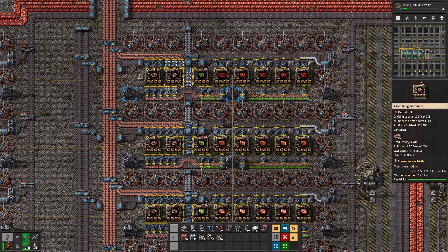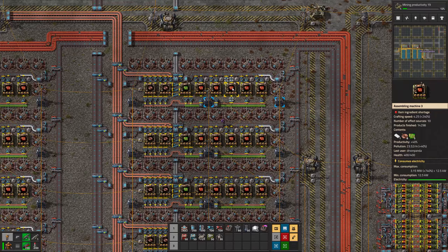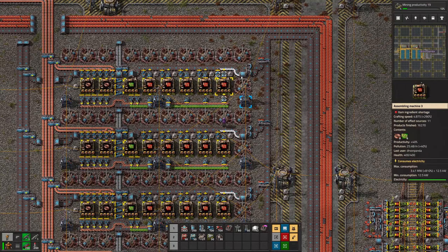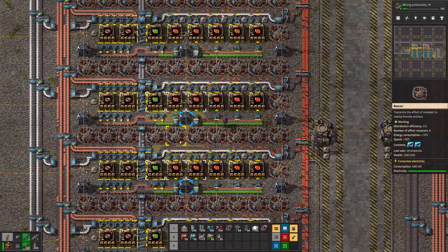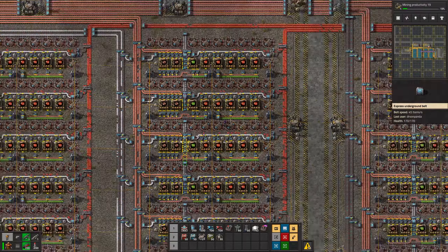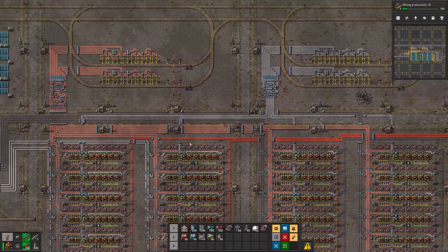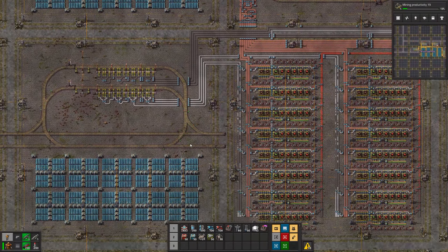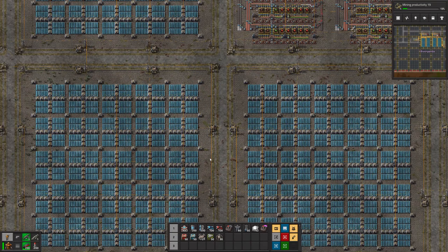Making copper wire, making green circuits, and that feeds into the red circuit production buildings, which then go onto a shared belt with plastic. The plastic gets blocked off here and the red circuits come down. It's a real nice clean build. The belts are very well organized. The fact that we can walk around through this base and easily see what is going on speaks a lot to the logical layout and construction of the base. I really have nothing but good things to say about this.